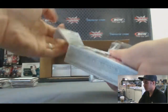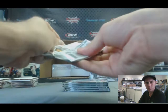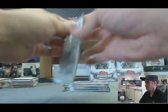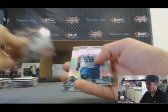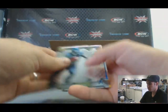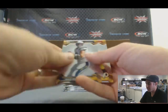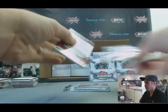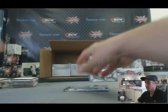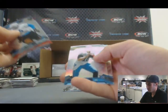Mini box four. Refractor of Bjorn Werner. Blue Refractor, Kenyon Barner, numbered 64 of 99. Atomic Tyler Eifert — Notre Dame Fighting Irish. Refractor of Jake Locker.